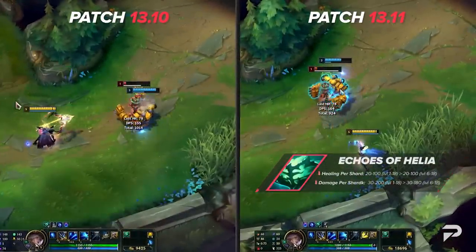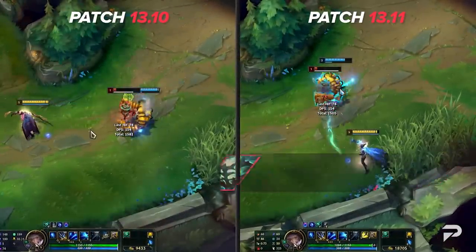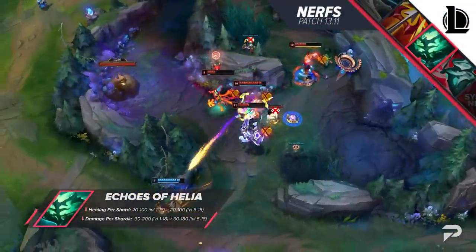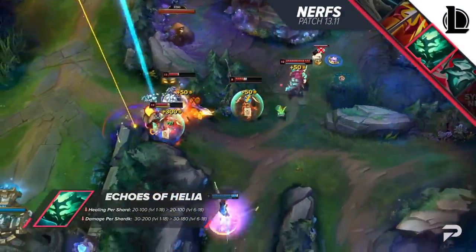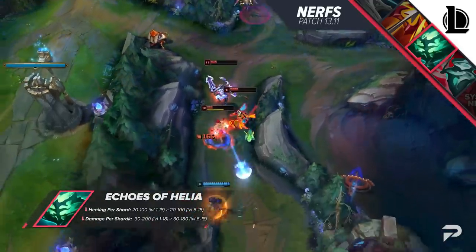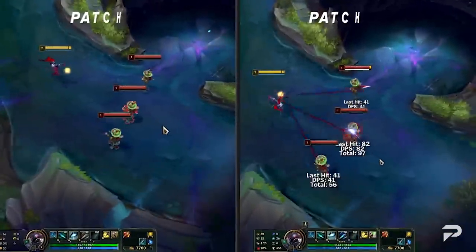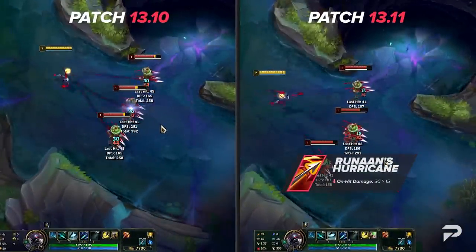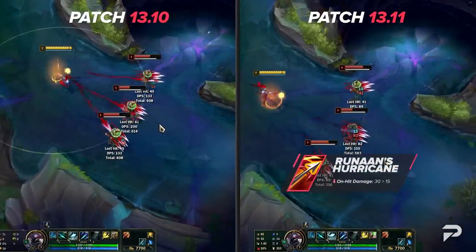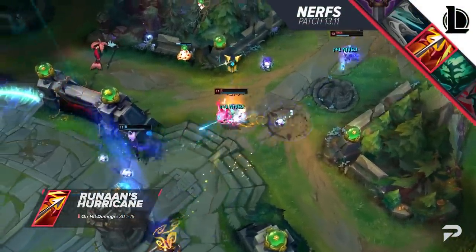Echoes of Helia has just been busted, especially since it even applies off of Font of Life, so you can build it on champions like Ash and Zyra and get value out of it. It definitely needs a nerf, but I'm glad Riot isn't insta-gutting it two weeks after release — it'll still be a very strong option for anyone that can reliably keep generating stacks. Personally, Runaan's is one of my favorite items in League of Legends, even before the item rework. That said, I can definitely admit it deserves a nerf to its on-hit damage.